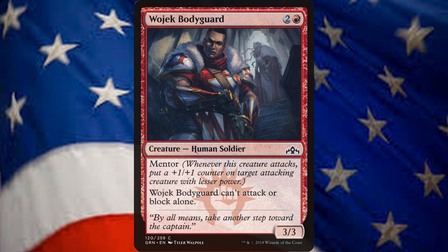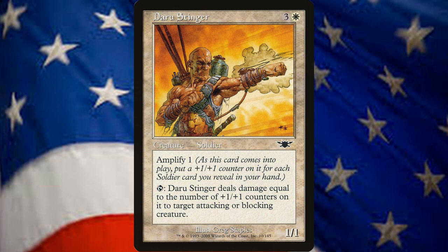In the 4-Drop spot, we have Daru Stinger, a 1/1 creature for 1 white and 3 that has Amplify. Amplify is a keyword ability that allows the player to reveal creature cards in their hand that share a creature type with that creature. The creature enters the battlefield with a number of +1/+1 counters for each such card revealed. You can also tap Daru to deal damage equal to the number of +1/+1 counters on it to a target attacking or blocking creature. With so many creatures in your deck, it's not unreasonable to think that this can be as large as 4/4 when it hits the battlefield.